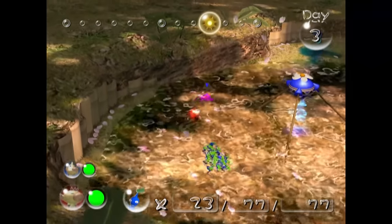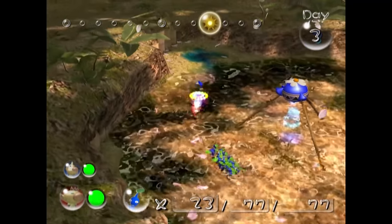This is future Dan here — remember this moment, because it'll end up screwing me later. Anyways, nothing left to do here, so we're gonna go to sunset and end the day. On Day 4, now that we finally have our Blue Pikmin, we can officially start this run. First thing we do is head straight over to the Hole of Beasts.